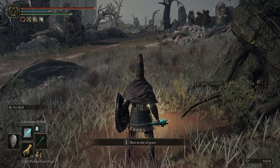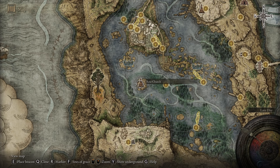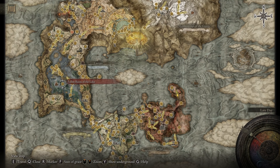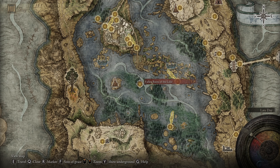The last place is absolutely nuts. There's a bit of lead-up to it. You're going to have to go all the way down to the Rose Church. The closest grace is the Fallen Ruins of the Lake - go ahead and grab that.